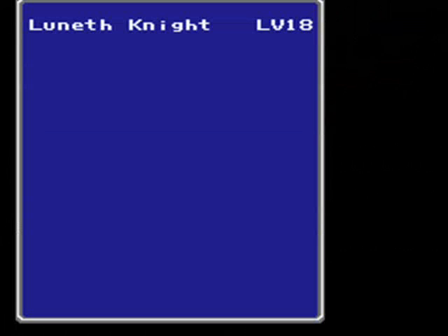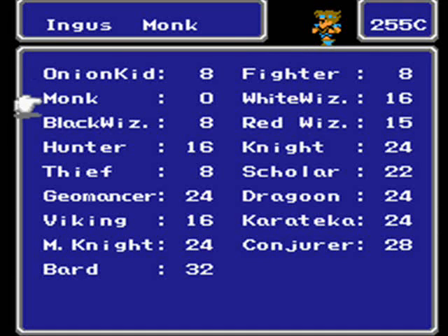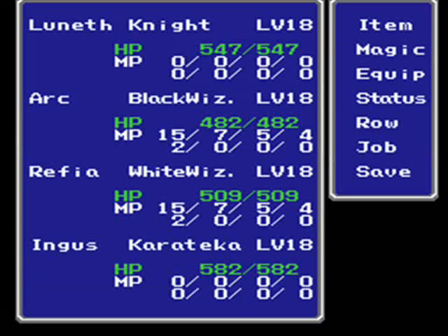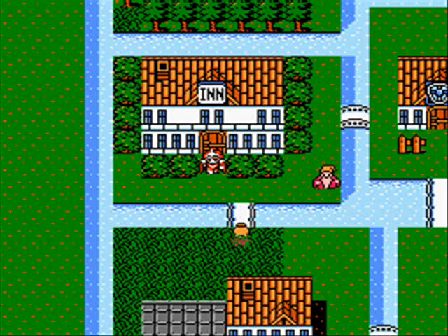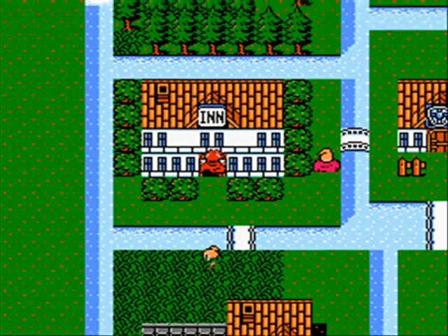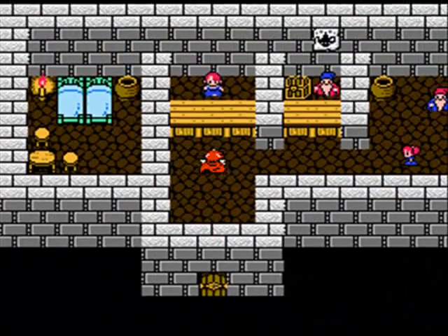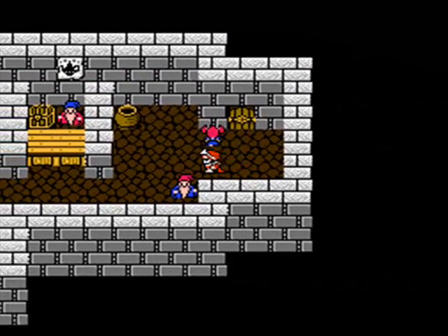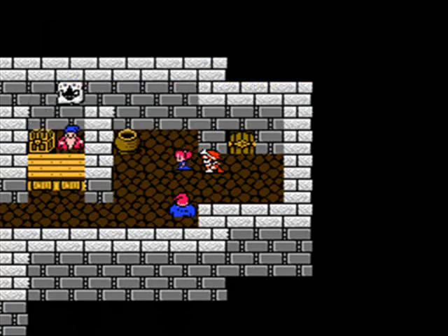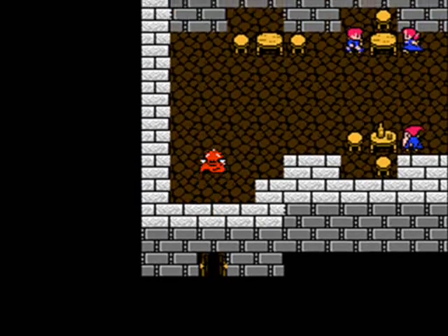Now, Ingus — let's remove your equipment and turn you into a Karateka. Much better for attack power. I also want to keep him in the front row. Now let's talk to people — I want to explore the entire town today.